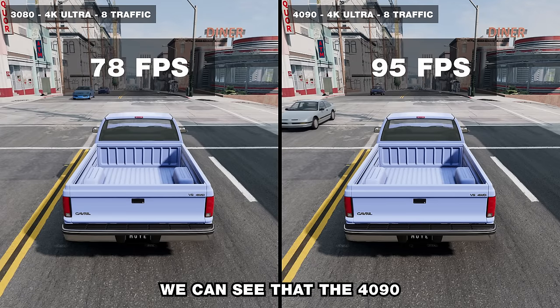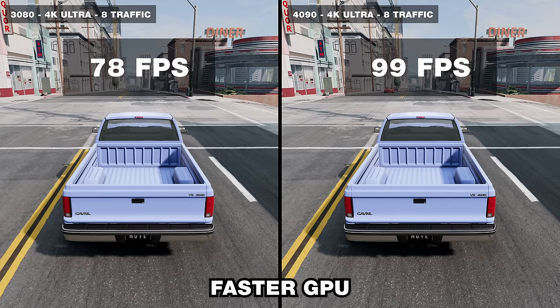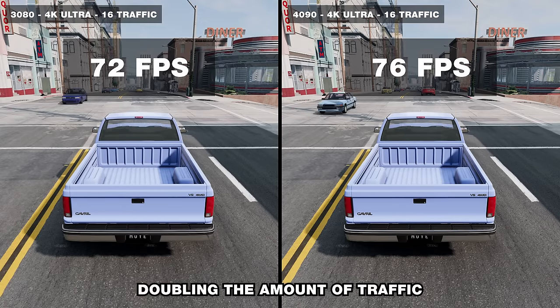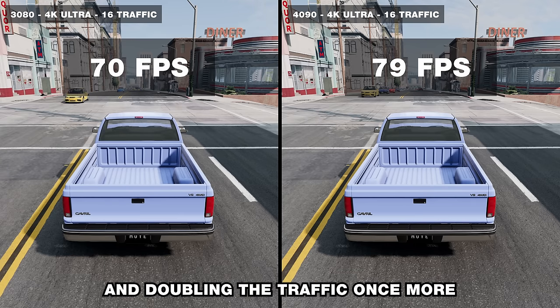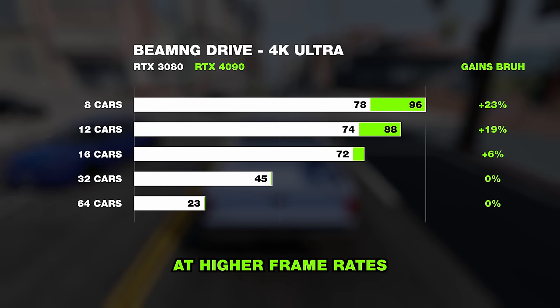The last thing I want to test before showing my potential world record is whether the 4090 can run more traffic cars compared to the 3080. Starting with eight cars, the 4090 is 23 percent faster, but that doesn't necessarily mean a faster GPU equals more traffic — since traffic is mostly CPU dependent. Doubling to 16 cars makes the 4090 just 6 percent faster, and doubling once more has us completely CPU bottlenecked. So the 4090 can't run more traffic, but it can run the same amount at higher frame rates up to about 16 cars.